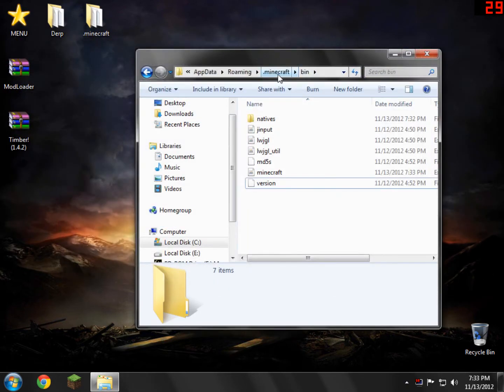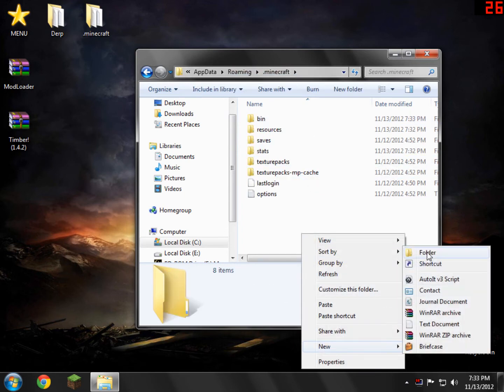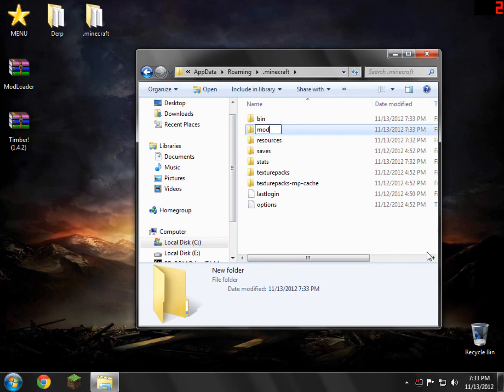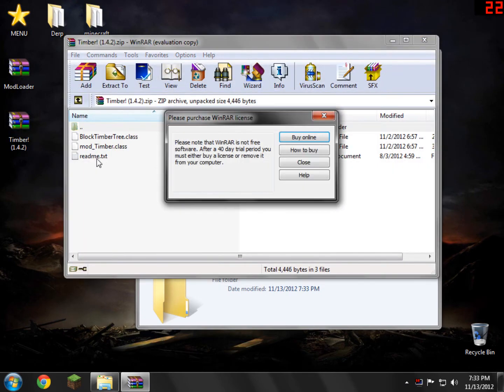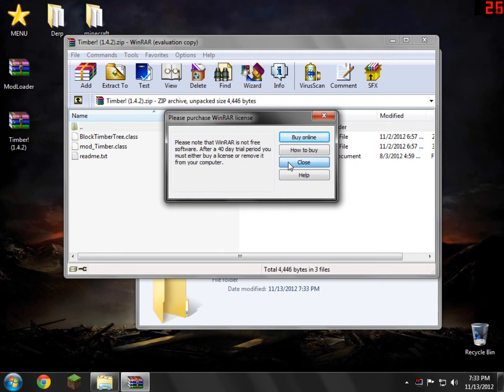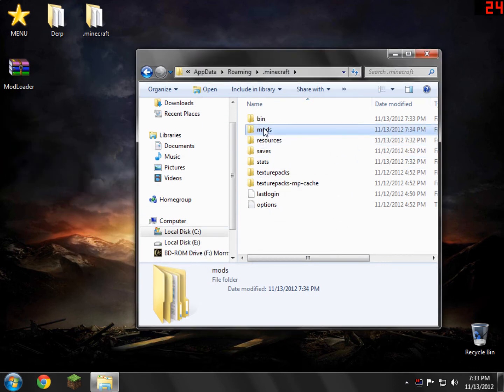Now we need to go back to the .minecraft folder — just click .minecraft and create a new folder. Call it 'mods' with no capital letters or anything. Now the Timber mod — if you open it up you'll see a readme.txt; if you need to read that go ahead, it's just for reference. All you need to do for this part is drag the Timber .zip folder and drop it into your mods folder.